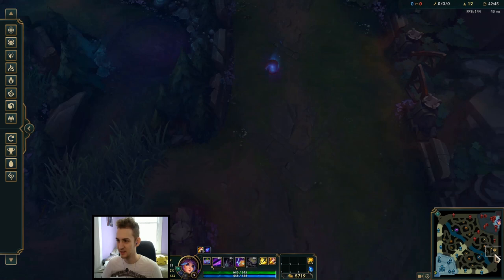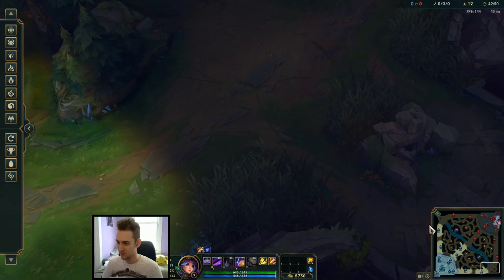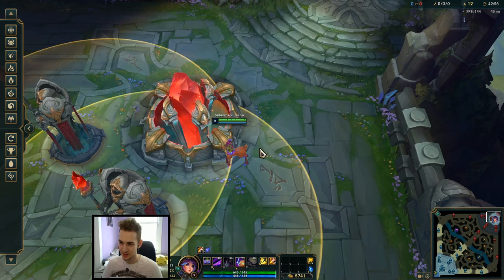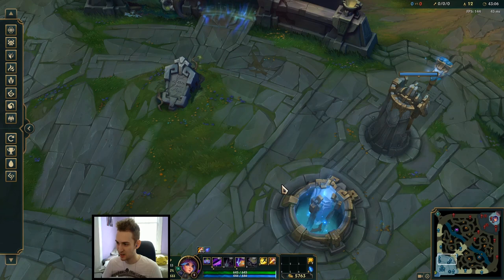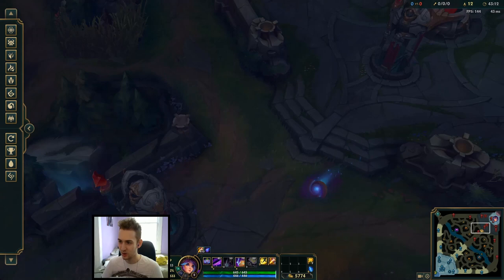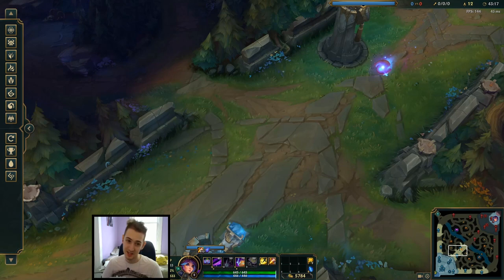The middle one is the same as the last one and pretty crazy. Once again, you're going to stand right at the point here where this part of the nexus comes out, and look at the inhib here. Put it a good bit to the left of the inhib — your E is going to fly over the tower, roll all the way down past our towers through their towers, minions permitting. Eventually it's probably going to hit minions, but it'll roll all the way there. Another really cool one.